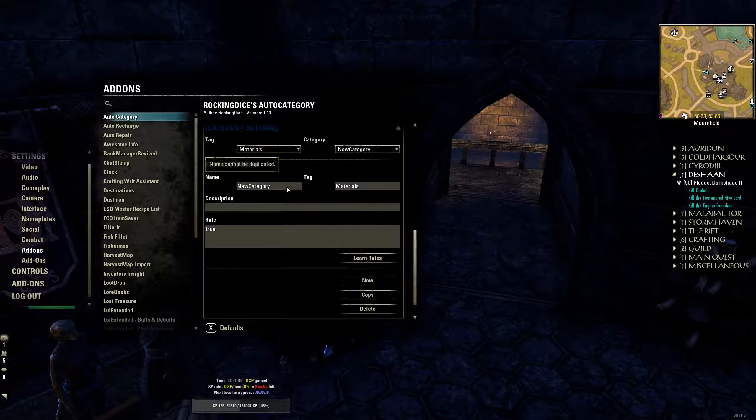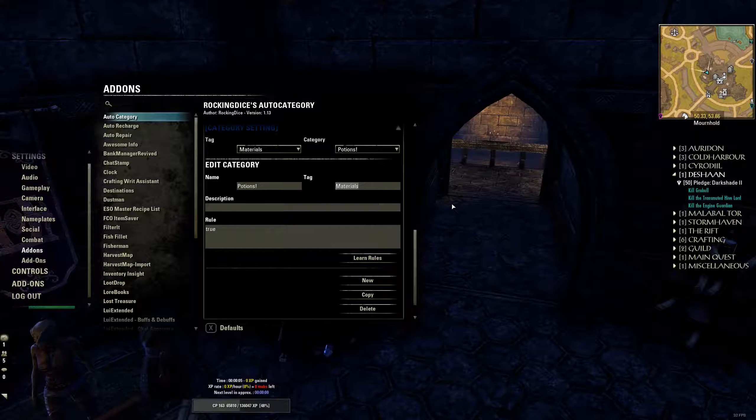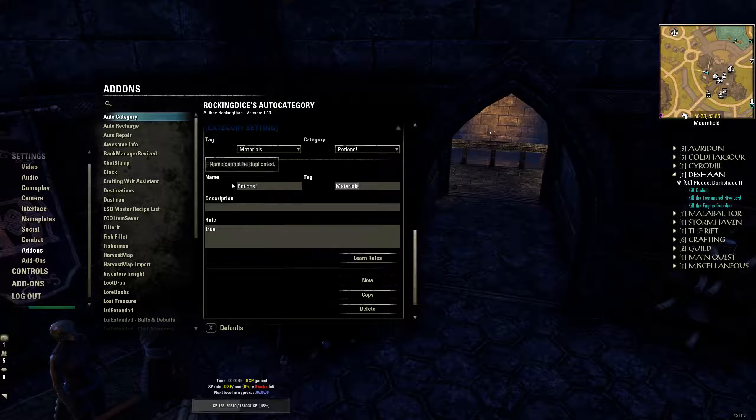What you're going to do is give it a name — we can call this 'Potions.' The tag is what it will be categorized under — think of it as a hierarchy. Your potions would fall under this heading, and everything else would fall under it as well. So let's go ahead and call this 'My New Category.'